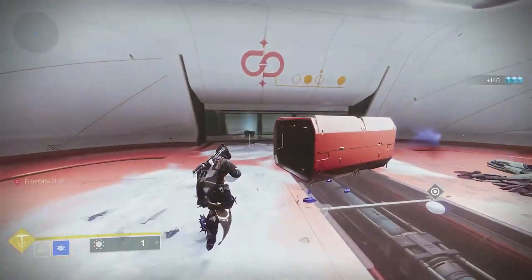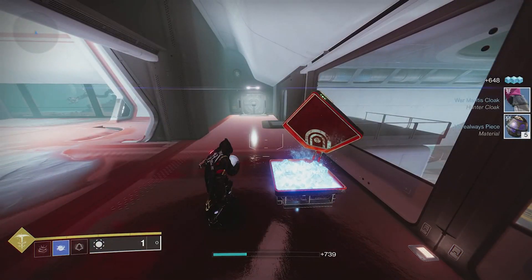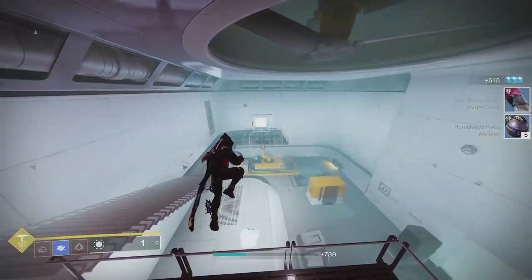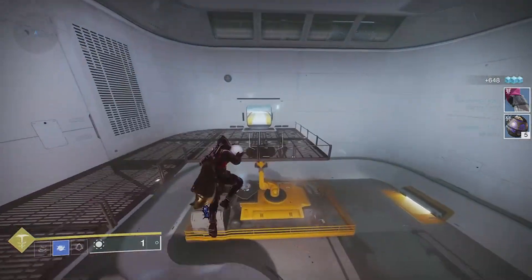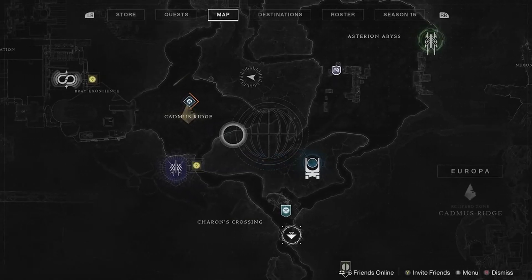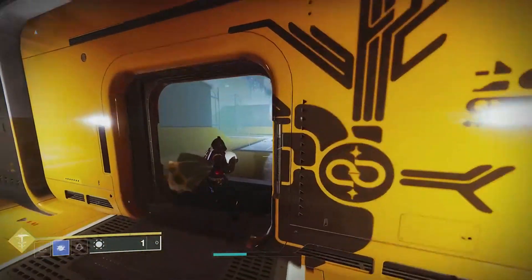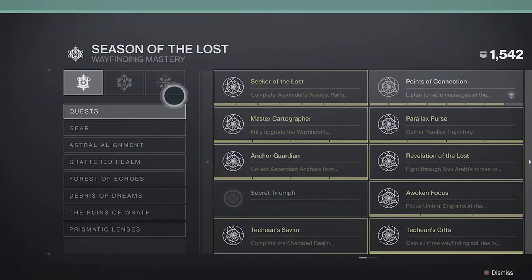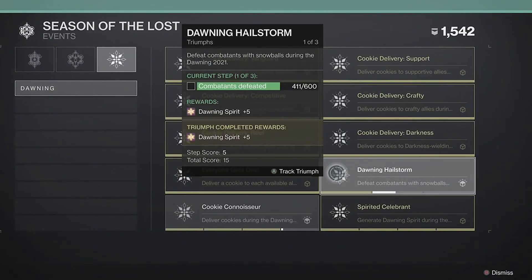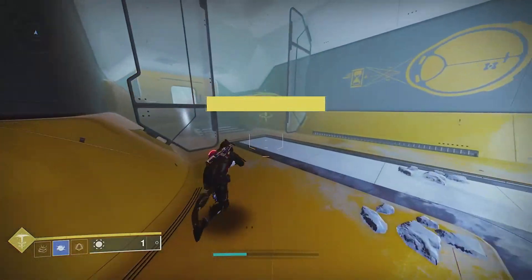That's pretty much it for the Perdition lost sector — pretty easy guide. Once you pick up the chest, run out until you reach the Cadmus Ridge, then run back in and do it again. I was around 367 when I started and got about 40 kills, so you can definitely get 30 to 45 kills per run, which is pretty good.